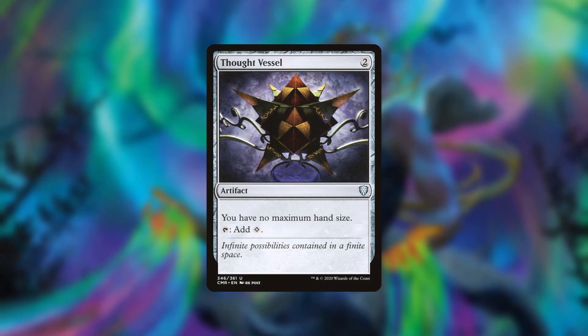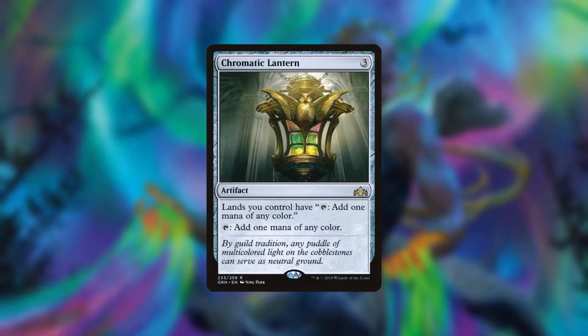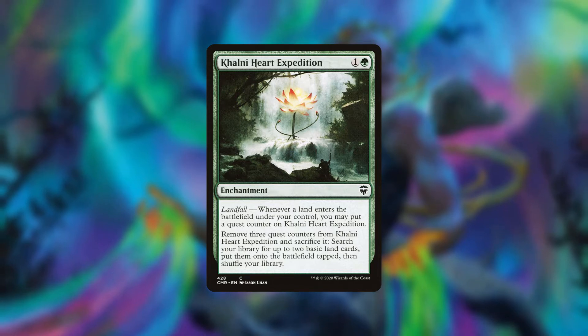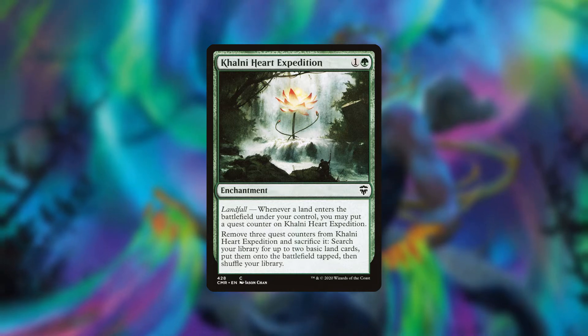Then we have Thought Vessel, which is really great just because we tend to draw a lot of cards, so it helps us not have to discard. Then we have Chromatic Lantern, which is a great card in a lot of five-color decks. Then we have Khalni Heart Expedition — this card is ridiculous if you can get it out early and then follow up with a Migration Path, Skyshroud Claim, or Explosive Vegetation, because then on turn three you can have seven or eight lands on the board.